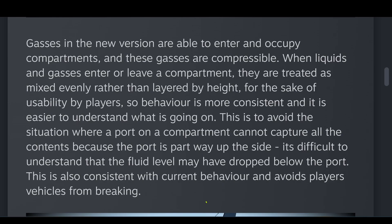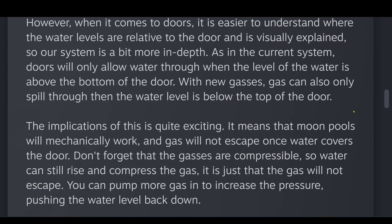This is to avoid the situation where a port or compartment cannot capture all of the contents because the port is partway up the side — it's difficult to understand what the fluid level may have dropped below the port. This is also consistent with current behavior and avoids players' vehicles from breaking. However, when it comes to doors, it is easier to understand where the water levels are relative to the door, and this is visually explained.